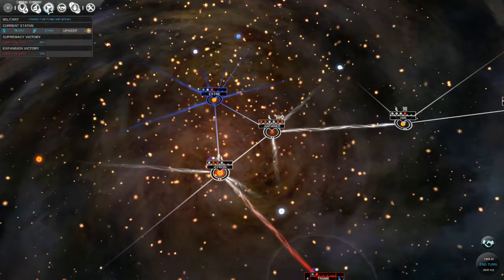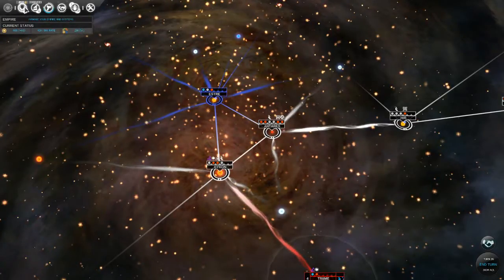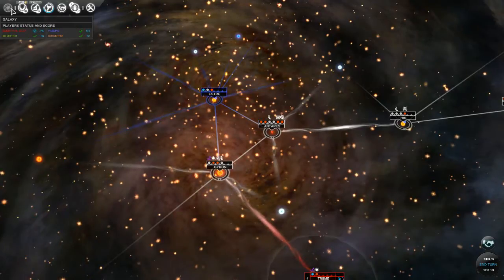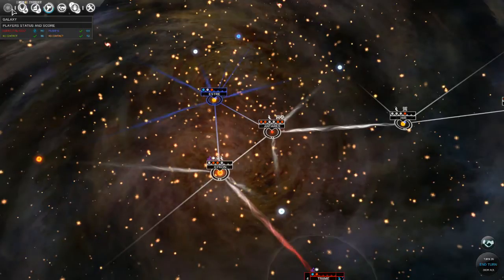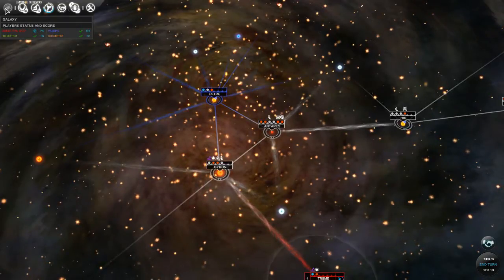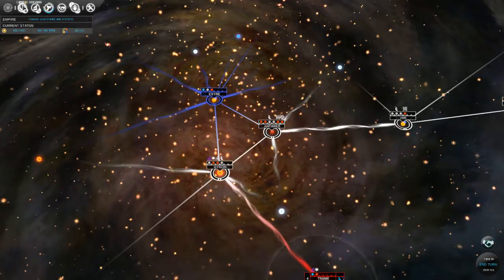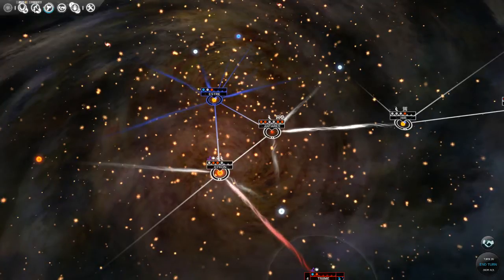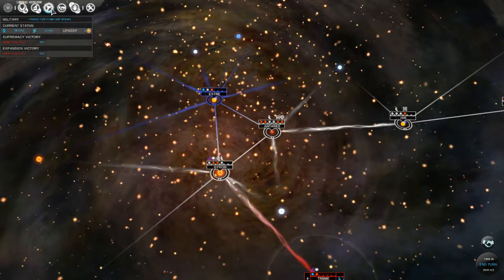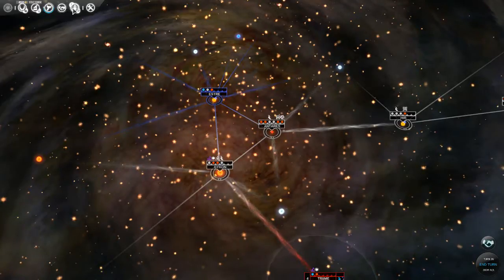I'm not exactly sure what victory I'm going for, and I didn't mention this in my other videos, but each of these buttons to get into the different screens - if you hover over them, they give you some pretty cool stats. For example, the galaxy screen will show you the scores of each player. This one shows your dust, your tax rate, your FIDs - the amount of FIDs you're pulling in each turn. We're first in that regard. We have our research here. This one shows our victory conditions, how close we are. We have 54% for expansion victory, so that's interesting. Then we have our diplomacy.